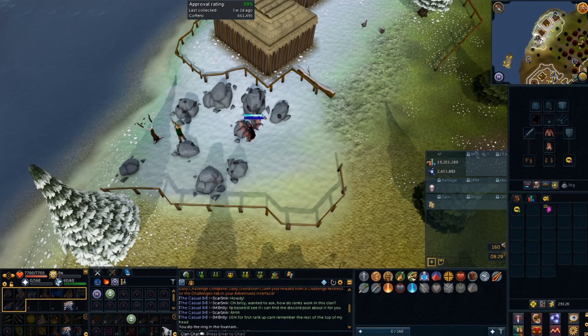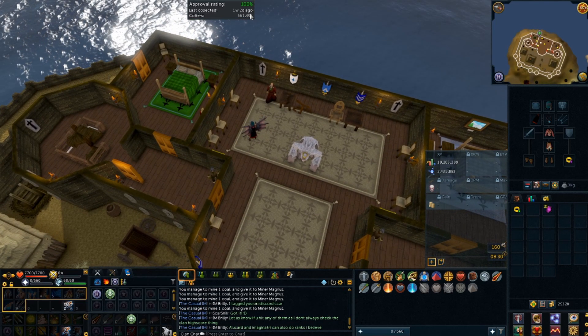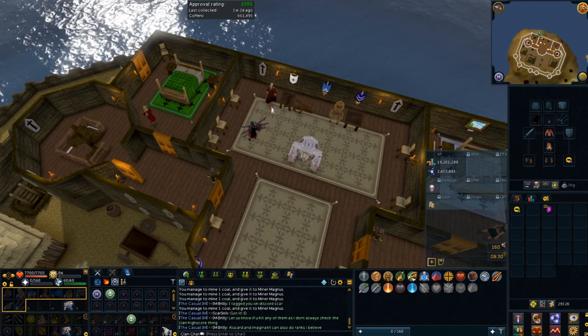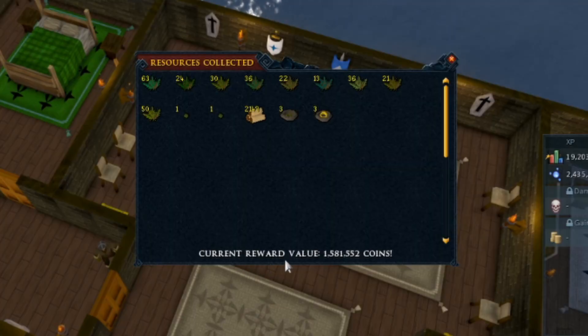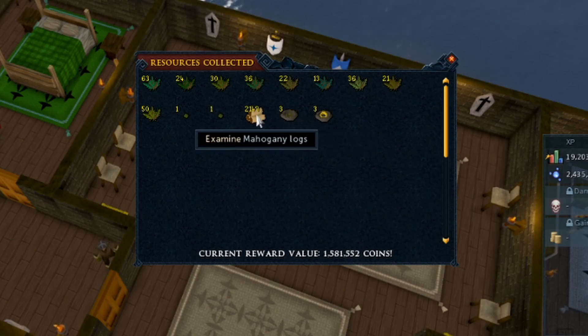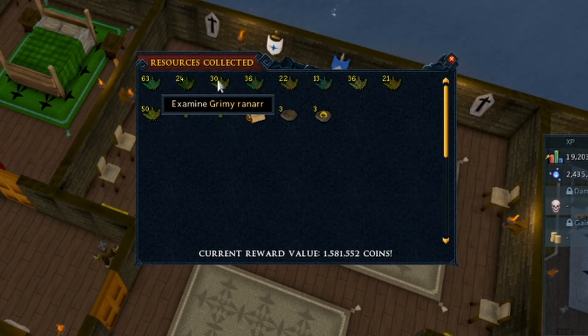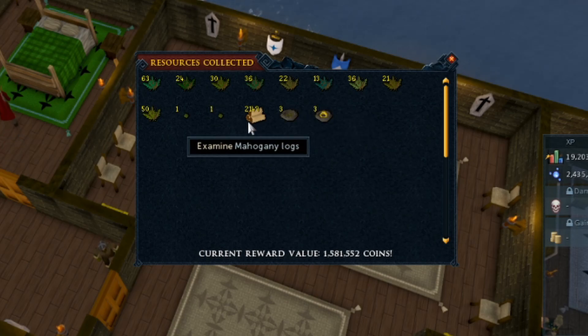Who would have known that I would have got my mining daily challenge from mining this — I didn't think this would count towards a mining daily. 100% approval rating, time to go claim it. It's been a week and two days since I claimed my kingdom, and I completely forgot about it. This is probably going to be my biggest claim ever. We got 1.5 million, quite a lot of herbs, six nests, 2.1k mahogany logs, some junk seeds. Quite a lot of the herbs are junk herbs but I've got some ranarrs, some avantoes, a few dwarf weeds and some irits. Yeah, another 1.5 million in the bank and another chunk of construction XP banked.